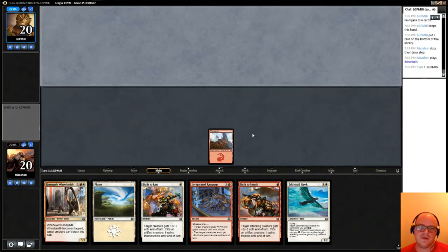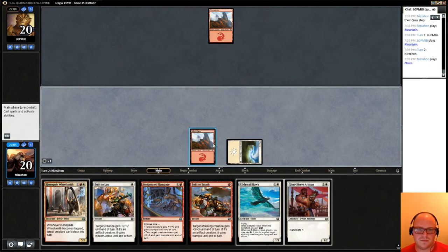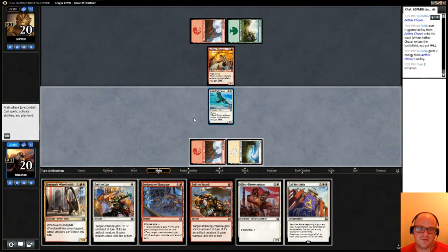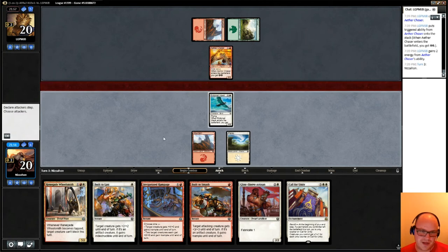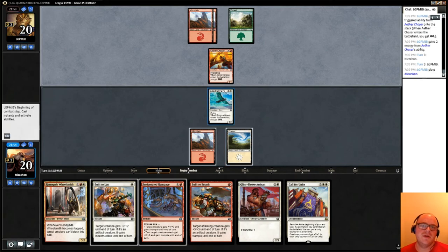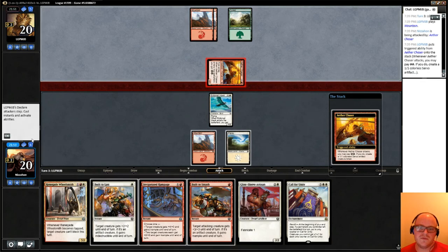Aethertorch Renegade plus Renegade Wheelsmith plus these tricks is actually pretty strong if our opponent has no answers. Opponent plays a mountain into my turn. We really need to hit that third land again. I might use Built to Last defensively again, which is not pretty — but neither is Aether Chaser getting rolling here.